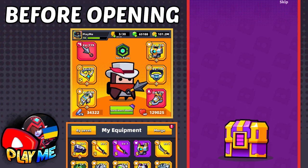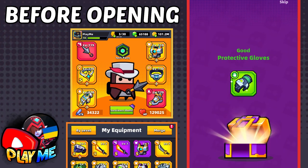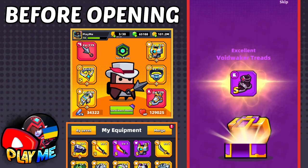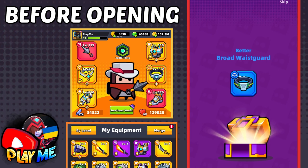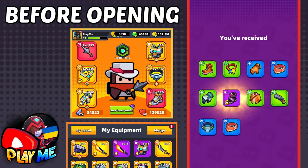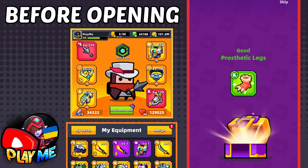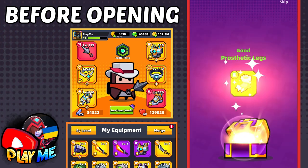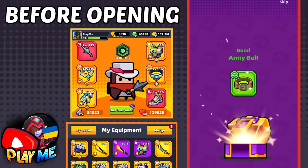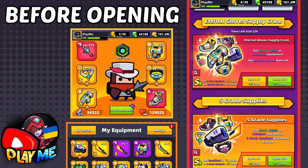Let's open another one with guaranteed S equipment. It's Void Worker Boots! At excellent and epic grades they're not so good, but at legendary they're very powerful — enemies will receive extra damage, up to 50 percent. They're very useful against tough, tanky enemies. One day making them legendary will be very good.